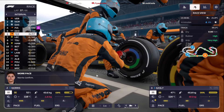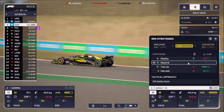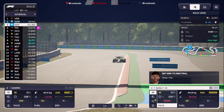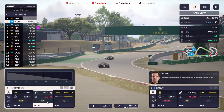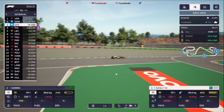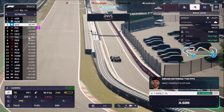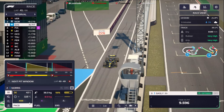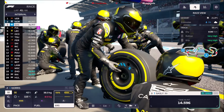Lap 37: Checo Perez is in for a set of hard compound tyres. Pierre Gasly has been harvesting his energy, absolutely loving it behind Checo Perez — now going to go attack. He's on mediums towards the end remember. Lando Norris is just about sticking with Max Verstappen — we are going onto the softs at the end. He's been looking after those tyres really, really well. Into the pits comes Pierre Gasly — Perez has obviously got the undercut on him, but we're going onto the mediums to the end. This was our optimal pit lap, so we're not too upset at all.